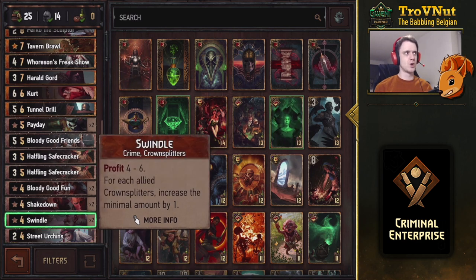There are 10 crime cards in this deck total, with six of them in the four-provision range. The first crime card is Swindle, giving you four to six coins - randomized - but for each allied Crown Splitter you increase the minimum amount by one, up to six. So if you have two Crown Splitters on the field, this is a guaranteed six coins for four provisions.